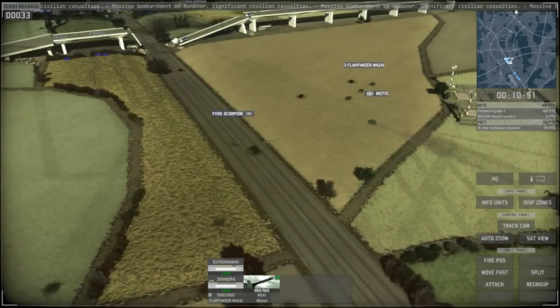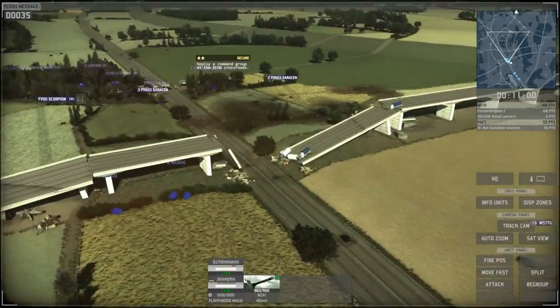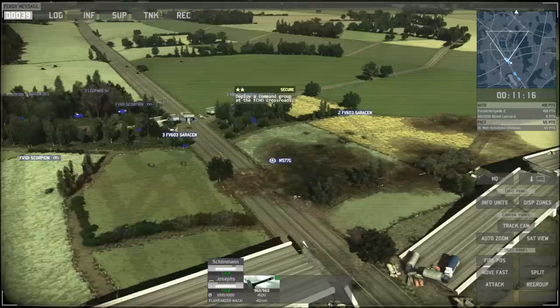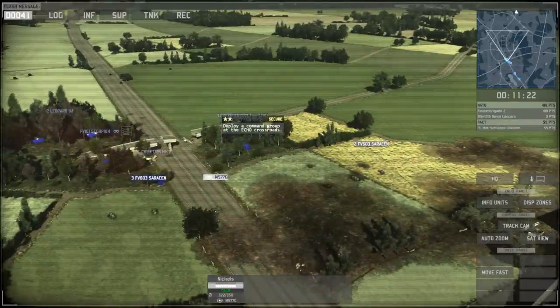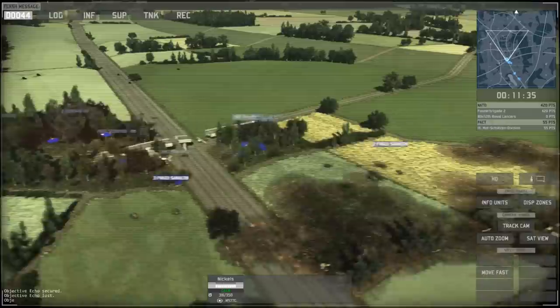That moving vehicle is a command vehicle. If I get it into certain areas I earn command points, shown in the top left. I can spend those to get new units. Moving him into position is part of what I need to do to secure the area, and it also lets me earn more points for additional units. I'm putting him in the wooded area so nobody can see where I am.